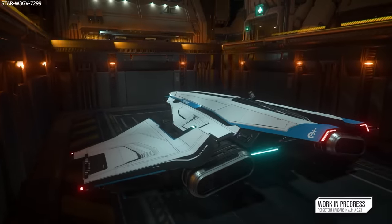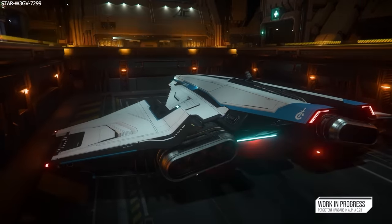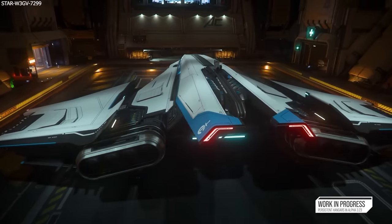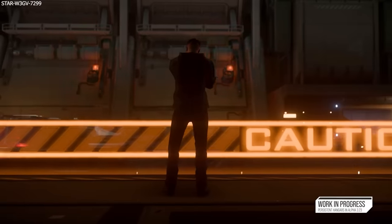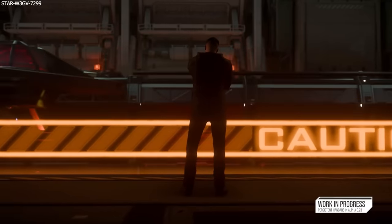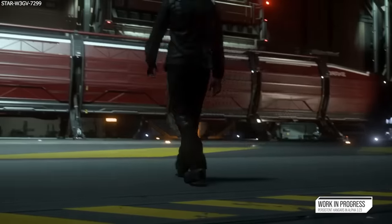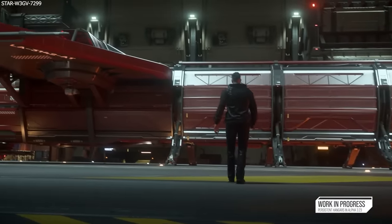This week, Alpha 3.23 continues in testing with a very cool new patch. We take a closer look at the new MobiGlass and the all-important star map, plus GameGlass have provided us with some very cool things to give away. Before we begin, let us take a look at the latest Alpha 3.23 patch.